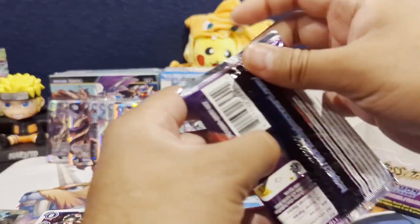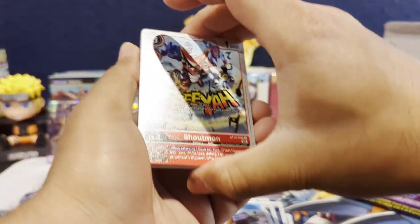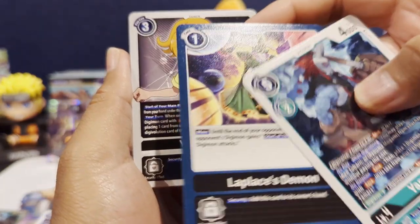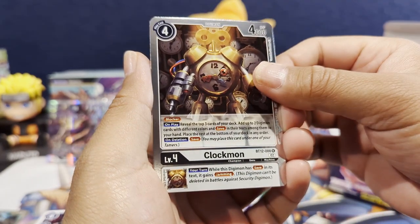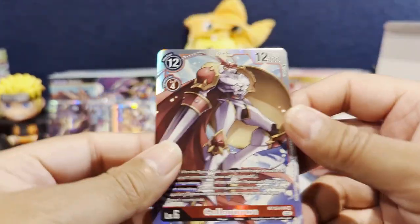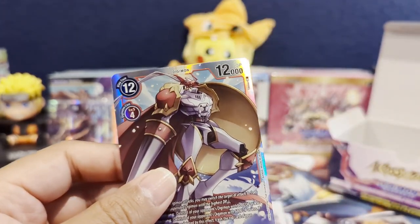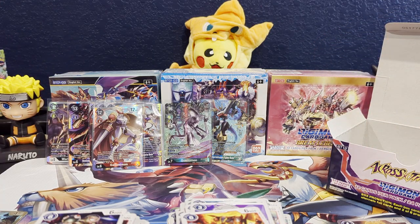Last pack of the box. We have a Shoutmon, Mikemon, Home Run Blast, Vmon, Growmon, Yasemon, Laplace's Demon, Uomano, Ryoma Mogami, Burning Greymon, Clockmon, and our last card — nice, to end it we have a Gallantmon. I think this one's pretty playable, and I do have a Gallantmon deck, so hopefully we can pull more in the next few videos. Appreciate you guys sticking around. Be on the lookout for more content soon. I'm also doing a 200 subscriber special — keep an eye out for that. Be sure to like, subscribe, comment, and I'll catch you guys in the next one. Have a great day!